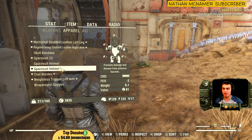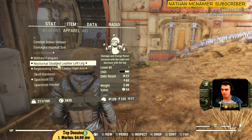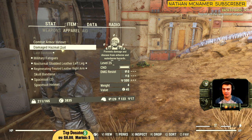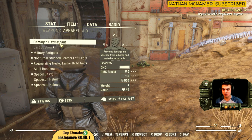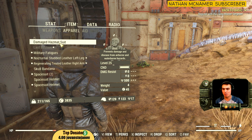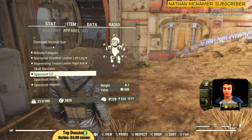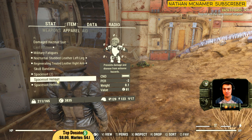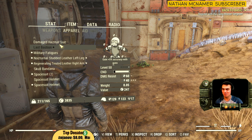The space suit doesn't give a lot. I also found the damaged hazmat suit, which is way better — it gives 500 radiation protection. The hazmat suit not only prevents damage and disease from airborne and waterborne hazards, but also gives 500 protection from radiation. The space suit doesn't do anything, but it costs 300 caps so you can sell those. The space suit helmet prevents damage and disease from airborne hazards only, so the space suit is pretty much nothing compared to the damaged hazmat suit.